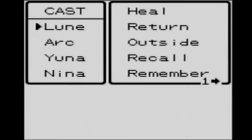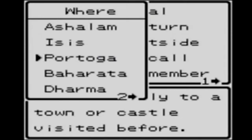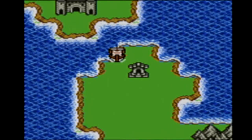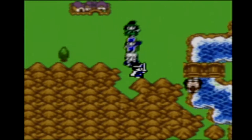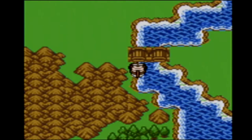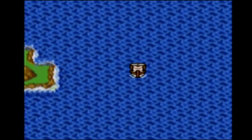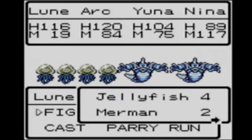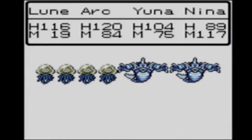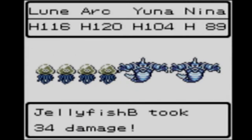Next, what we're going to do is cast Return and make our way to Baharata. We need to go find our ship and jump on it. We're going to do exactly what the guy said to some degree and make our way south. We're not going to Tadanki though — we're going to make our way south to Lancel. Let's do some fighting along the way; going to use all my attacks on the jellyfish. Probably should have cast with Nina actually.